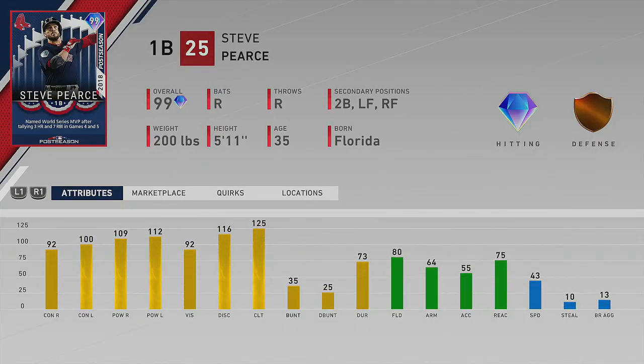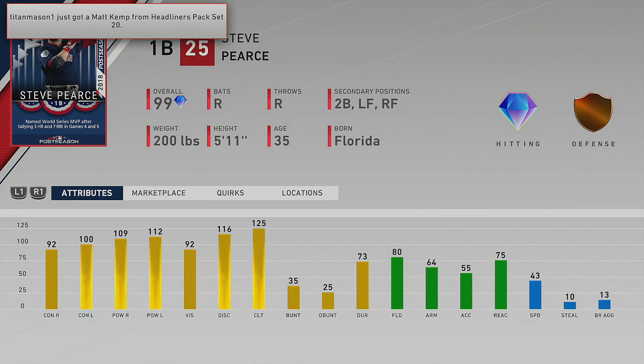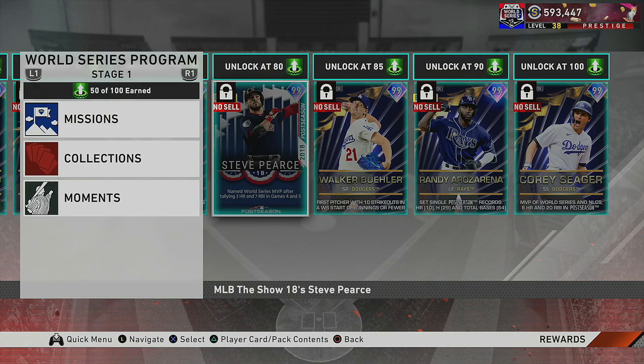Next on the list we have Steve Pierce making a return. If you're in the MLB The Show community you know what this guy's all about — he absolutely mashes the baseball from the right side. He plays first, second, left, and right, so you could put him at second base which is where we'll see a lot of him early on. This card rakes — look at those power numbers and just think 125 in the back of your head, because this card swings it like he has 125 power.